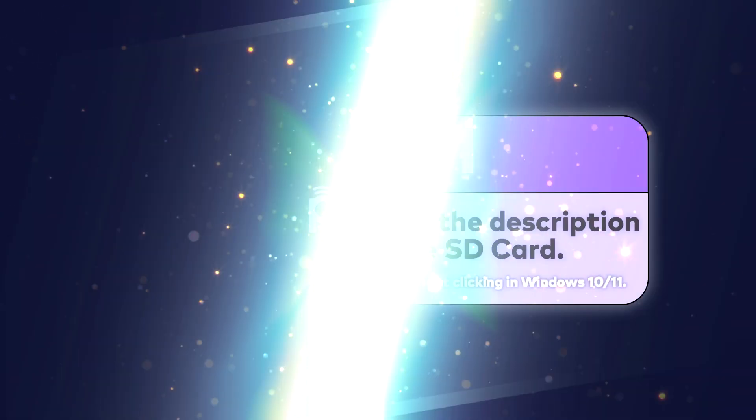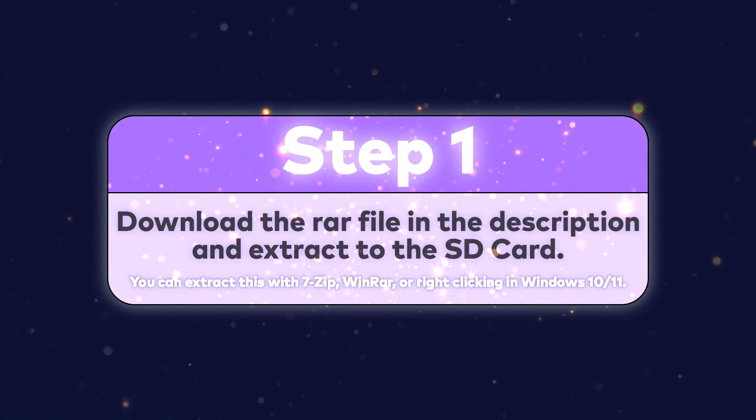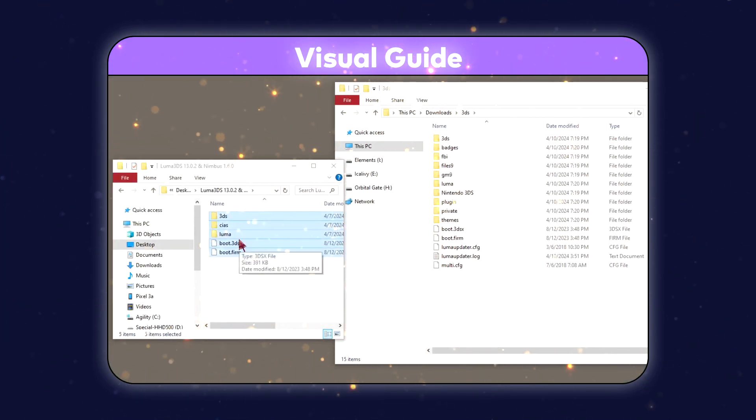But once that's all done, all you need to do is click the link in the description and download the file to install to your 3DS. Extract these files to your SD card like so.